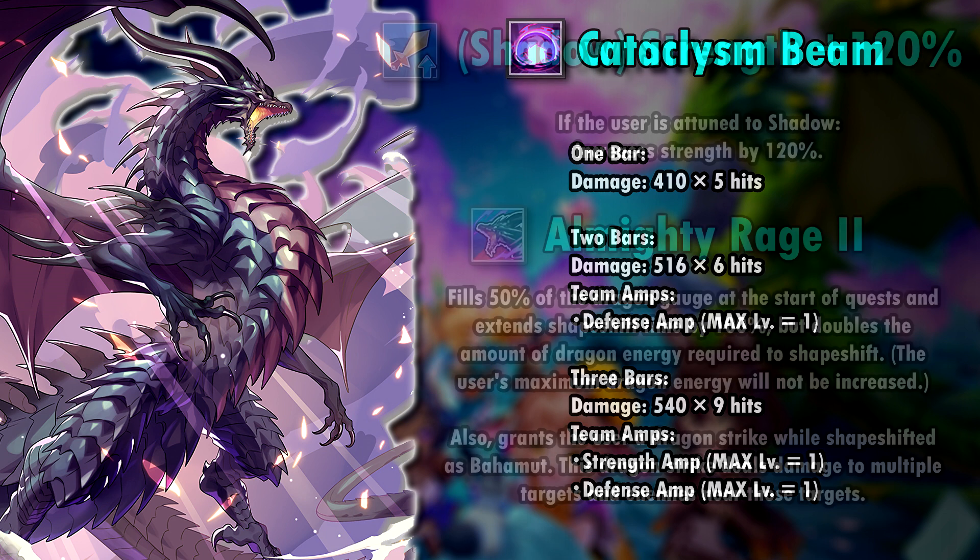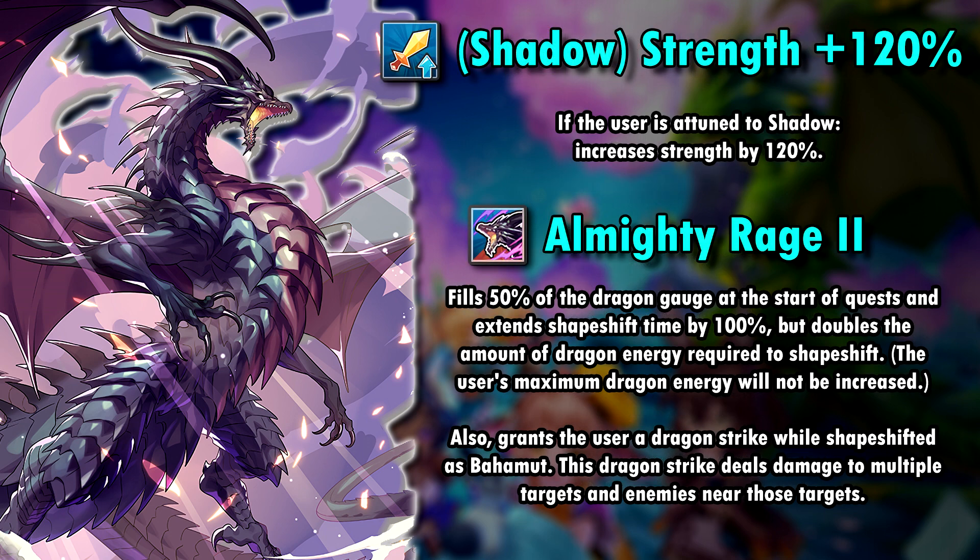Now let's take a look at his abilities. At max on bind, he grants a shadow unit a 120% strength increase. This is absolutely insane. His second ability is Almighty Rage. It fills 50% of the dragon gauge at the start of the fight and basically doubles the shapeshift time by extending it by 100%. The amount of dragon energy needed to shapeshift will be doubled though. The skill then talks about the dragon strike, which deals damage to multiple targets and enemies near those targets, which kinda makes it sound like it's some kind of ancient ray type skill.